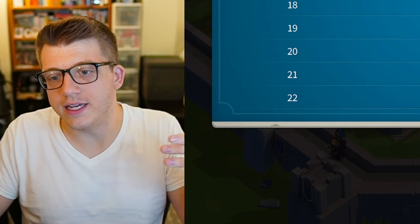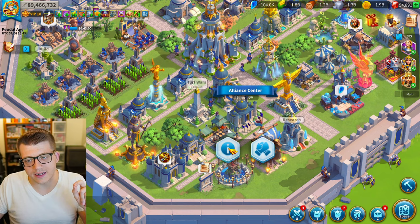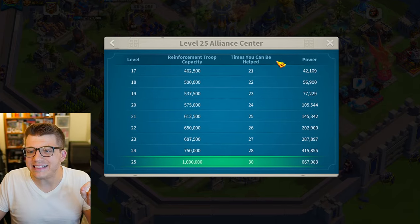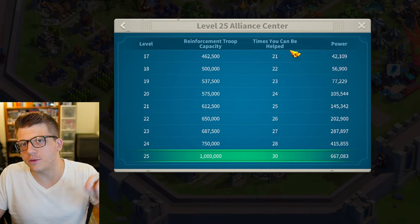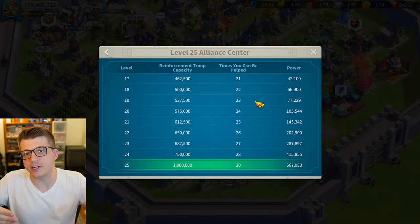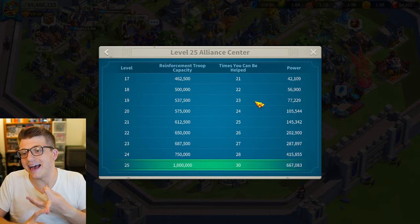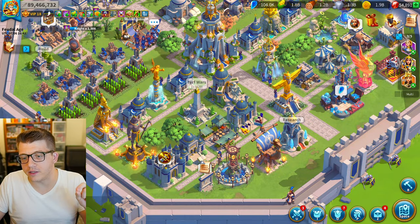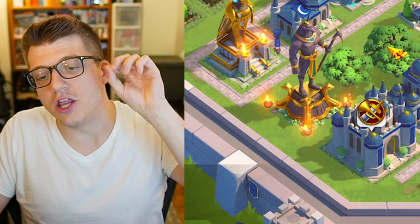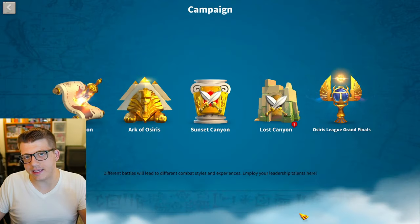As soon as you get your next city hall level you want to bring your academy to the highest level possible so all research at that level goes faster. The alliance center is one of the most important buildings in the game — its level determines how many times you can be helped, which affects the speed of building upgrades, research, and hospital healing. Both buildings should be your number two priority after city hall.